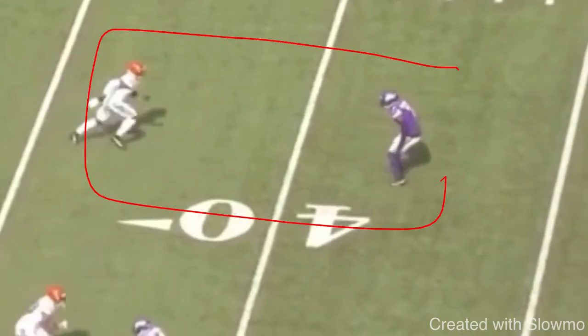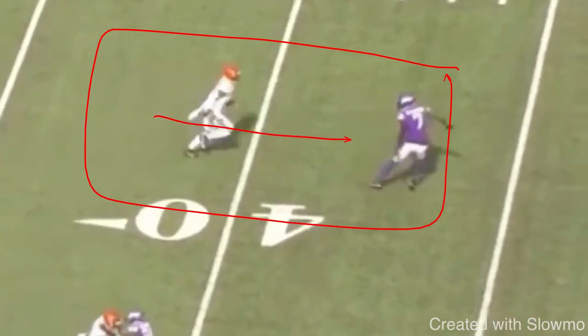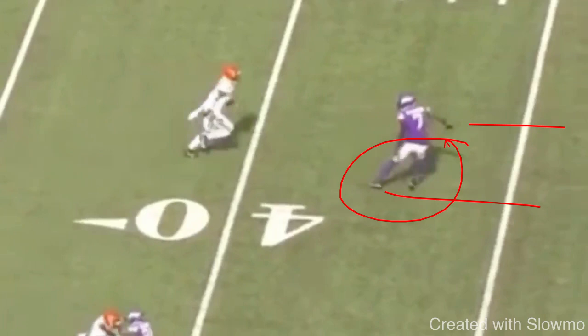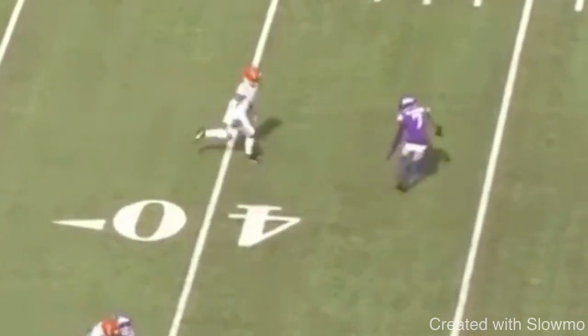Anytime we are in zone coverage to get to this blind spot, I got to close the distance. Chase does a great job of trying to step on the toes of the DB. Everybody loves to ask, 'Coach, if I close the distance with this guy, but what if he doesn't move?' You have to have the mindset that you're going to make him move, make him bail out of there. Your goal is to step on his toes and try to get him to bail out as fast as possible.